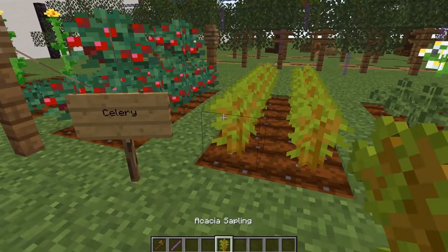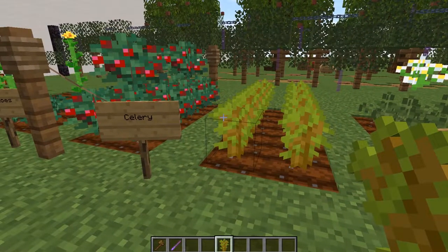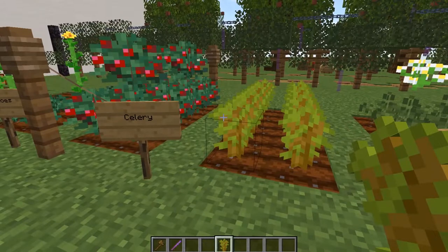Next one is celery. The acacia saplings — like I said, you can use certain parts just as their own but pretend them to be something else. So this is a very interesting design and it looks really much like its original version in real life.